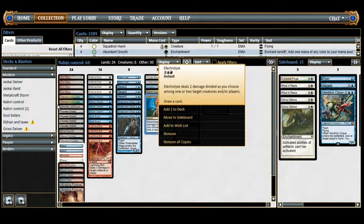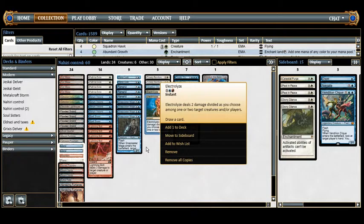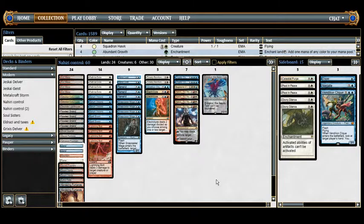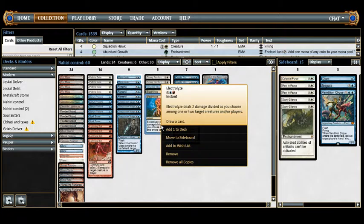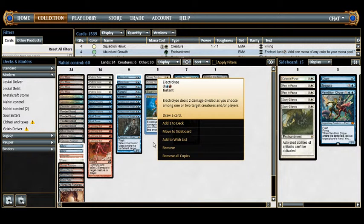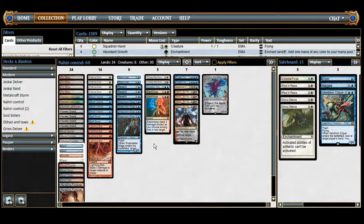We have 2 Electrolyze, which deals two damage divided as you choose among any number of target creatures and/or players, then draws a card. It costs one generic, one blue, one red. The card draw is why it's so good — it also gives us the ability to two-for-one our opponent. Against Soul Sisters I can deal with two Soul Wardens and draw a card; against Merfolk I can kill Silvergill Adepts and draw cards.